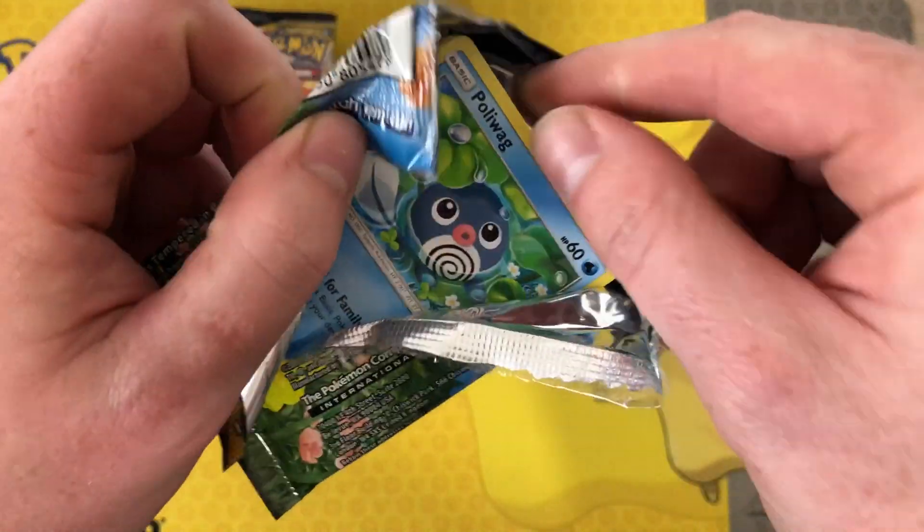Bellsprout and Venomoth. Green — boom boom boom — Torracat holo reverse! It's quite nice; I'll work on that one. Loving it — and a Massive Persian, Pharaoh, Greavard.